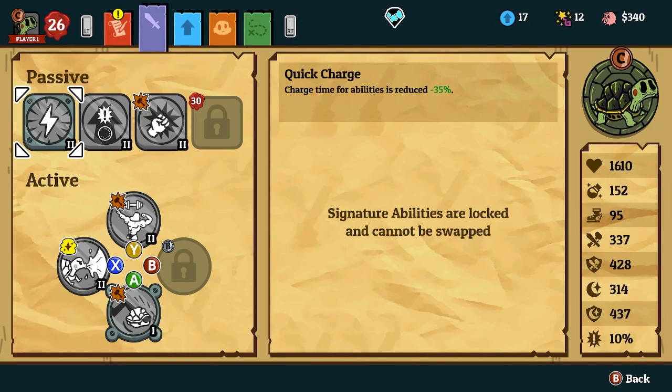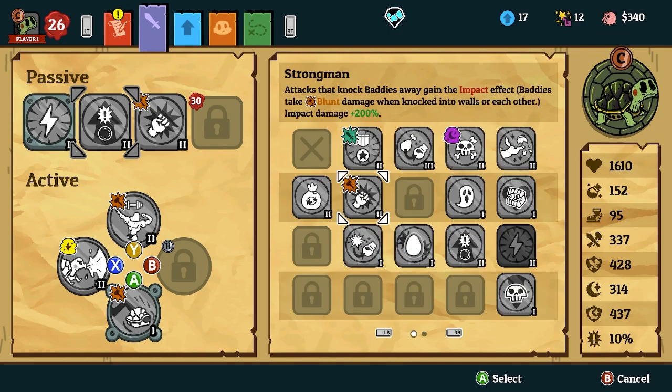So this build starts with the passives. We have Quick Charge, which is the turtle's normal one, which you can't change. So the first major passive that we're going to put on him is Strong Man. That's because the amount of knockback effects you're going to put on them is going to be absolutely insane, and the damage you're going to be doing is just absolutely crazy.